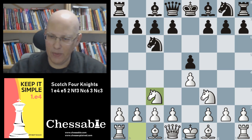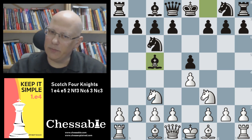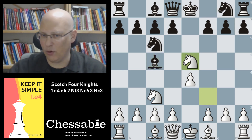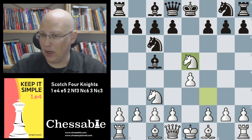The move Bc5 — this is actually a nice thing about the three-knight move order: this move, which looks completely normal and natural, is actually not that good. We gain a nice advantage by playing Nxf5. This pseudo-sacrifice — it's not really a sacrifice — is well known in the open games and is very nice for us here.